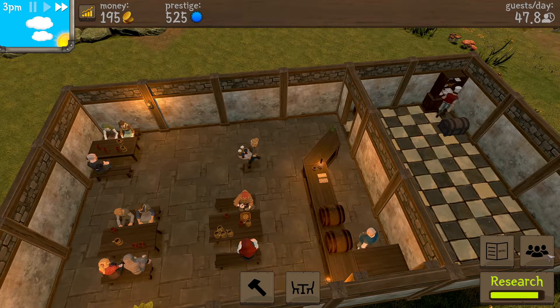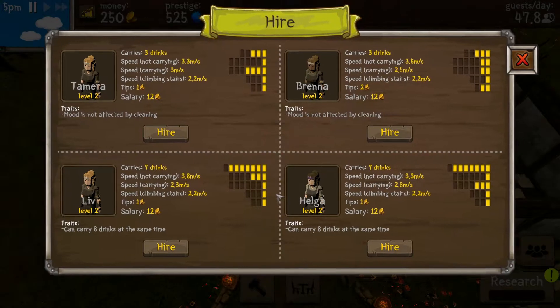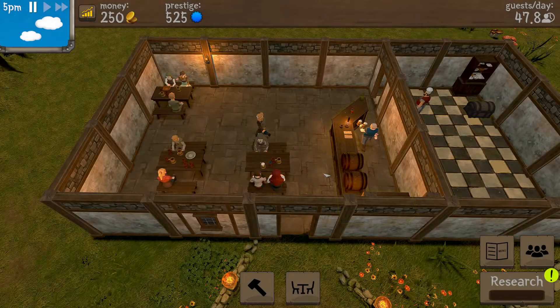Looking at the candidates — mood not affected by cleaning, can carry eight drinks at a time. I'd like to hire Lib, but I think Helga is going to get it because she moves faster while carrying, and I can always upgrade it. Here we go! Let's learn lemonade research — seven guests additional a day, that's fine. We'll get to where we need to get to.